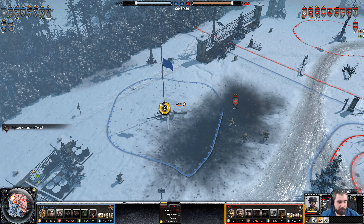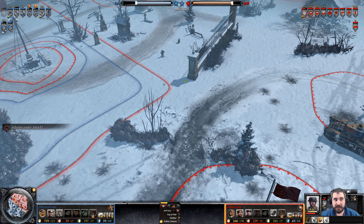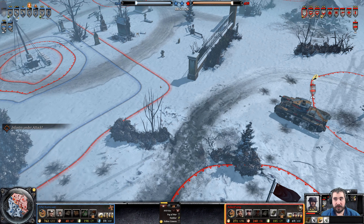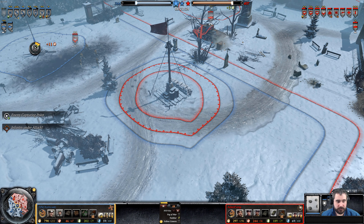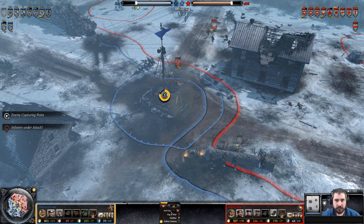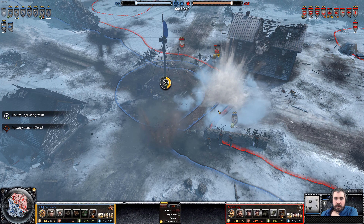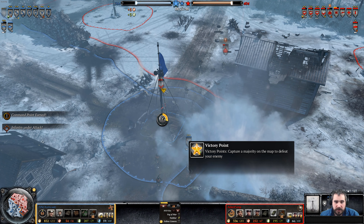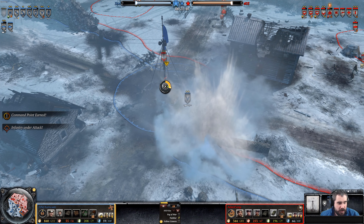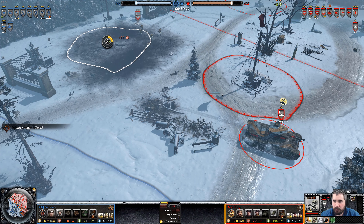Does he get in the capping zone? This could be really bad — I think he's coming to run over the landmines but there's a Tellermine here. Good mortar smoke, but he may still get suppressed and he will get suppressed — he's also denying the capture. He does not find the Tellermine. The Tellermine's in a bit of a weird spot.